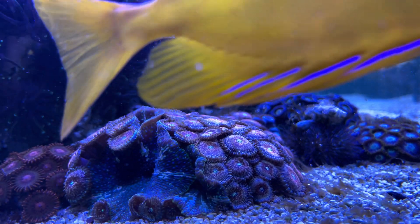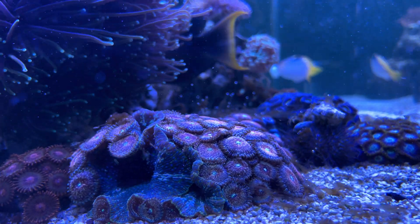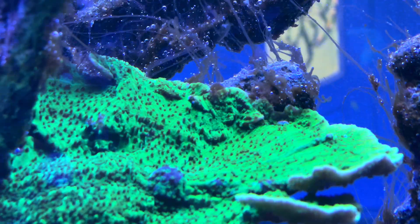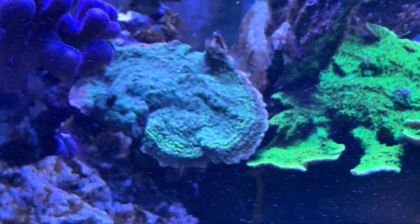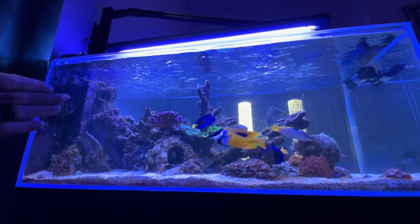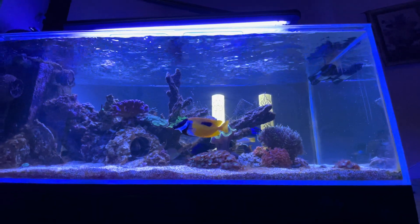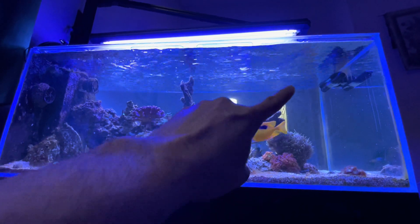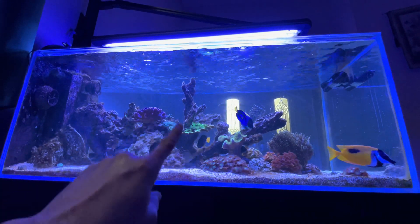The zoas seem happy too; everything looks okay. Still have a lot of micro bubbles down here — blowing them off with a turkey baster gets them into the water column, they go into the overflow, and they just come right back the next day. I've got the MP60 on this side, a Nero 7, and the gyre. I'm going to add a second gyre on top, and right in the center where the two meet there's a lot of turbulence because I have the gyres on constant and this one is on reef crest.